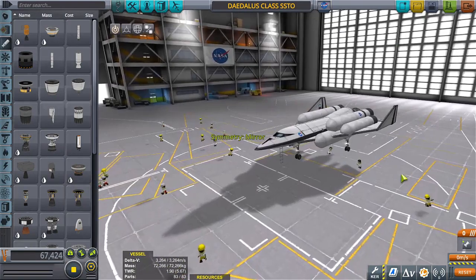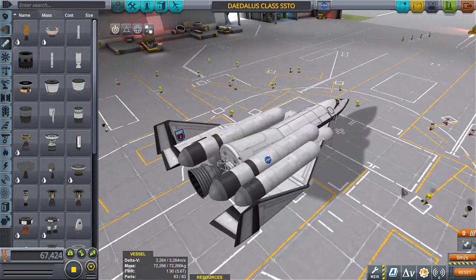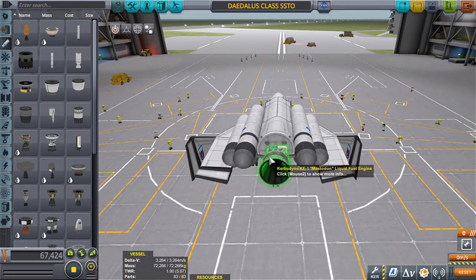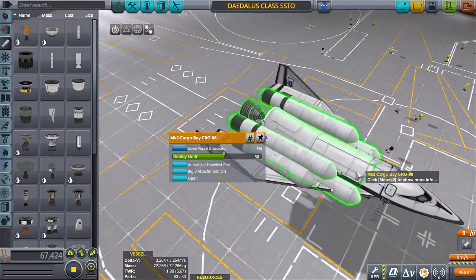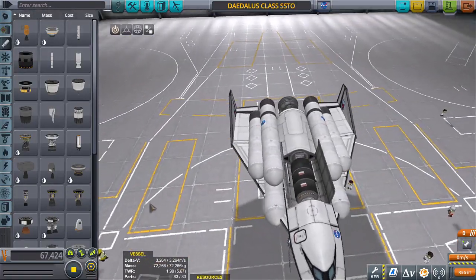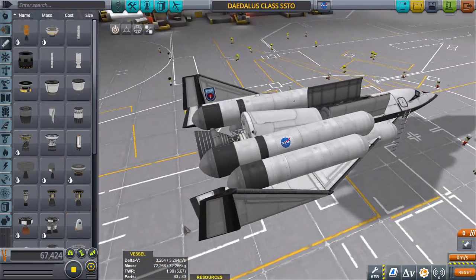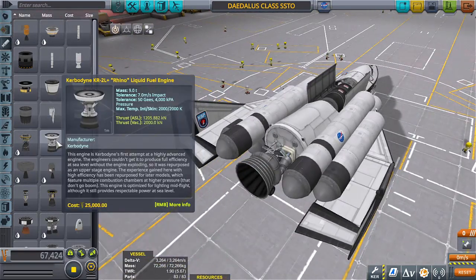I'm going to go for the Daedalus class. It's really small compared to the huge Hercules, but it only runs off one engine and it can carry a five-ton payload, which is not bad. It might be able to carry some mining equipment or something very similar.